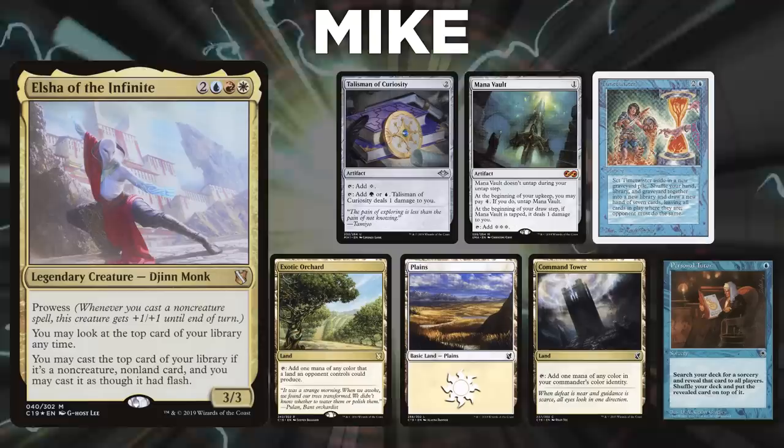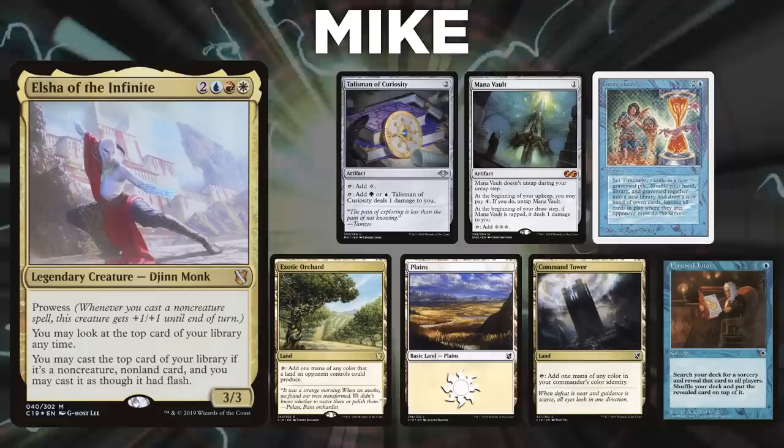After that, we have Mike, piloting Elsha of the Infinite. Mike's opening hand contains a Talisman of Curiosity, Mana Vault, Time Twister, Exotic Orchard, Command Tower, Personal Tutor, and a Plains.